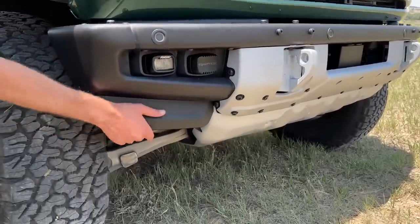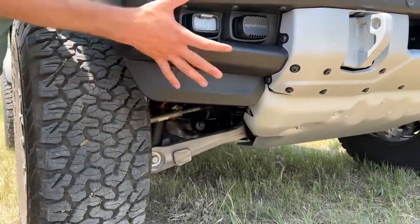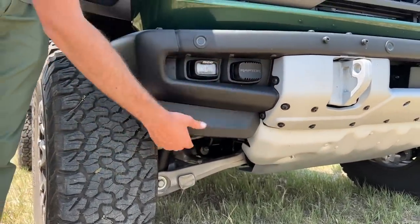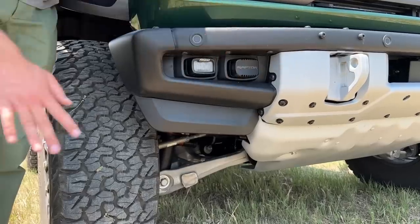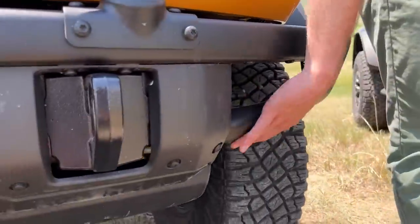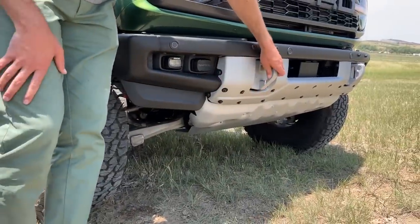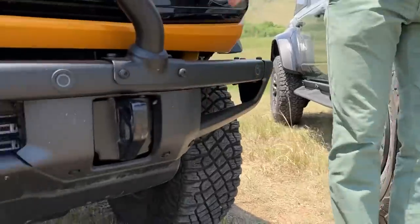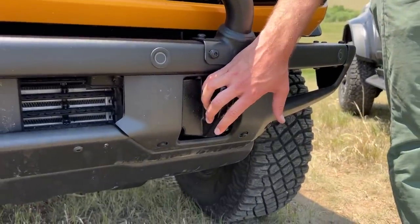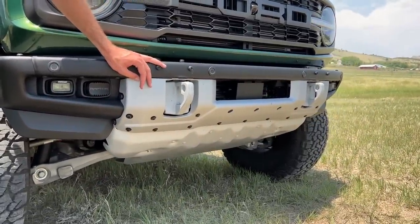Underneath is a little plastic aero piece — I'd probably take that off for a better approach angle. You can do something similar on the standard Bronco as well. The tow hooks look virtually the same, just different color palettes — silver versus black — but I'm told the tow hooks on the Raptor are actually upgraded over the standard Bronco.